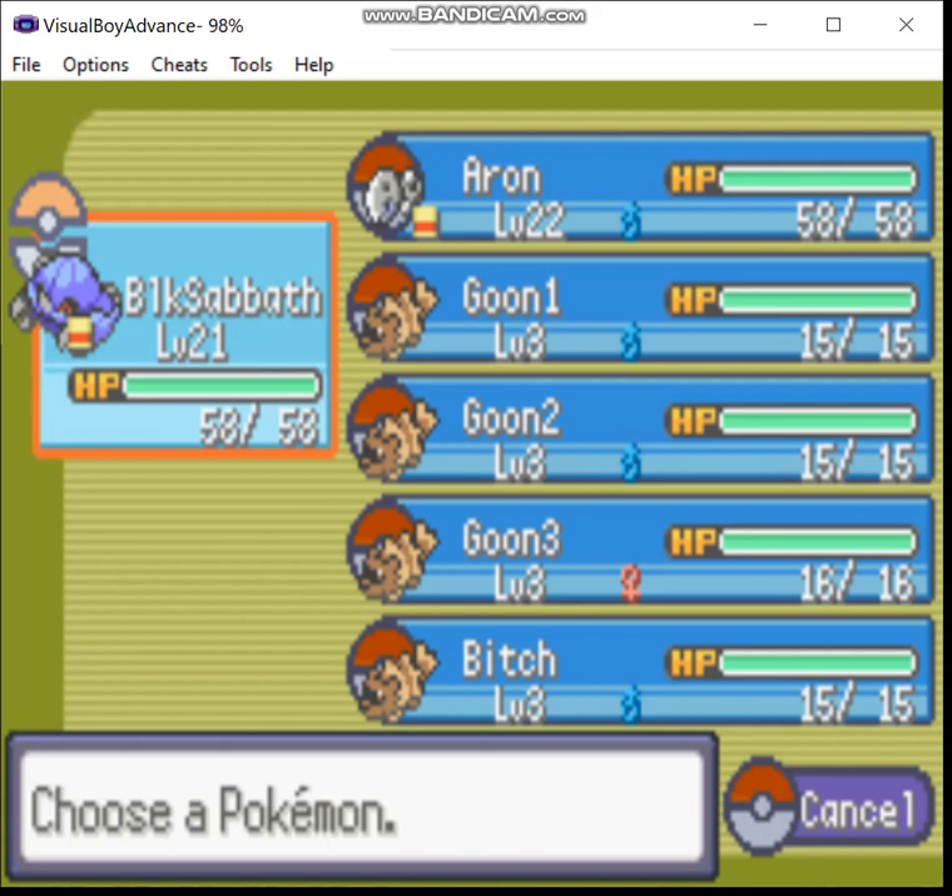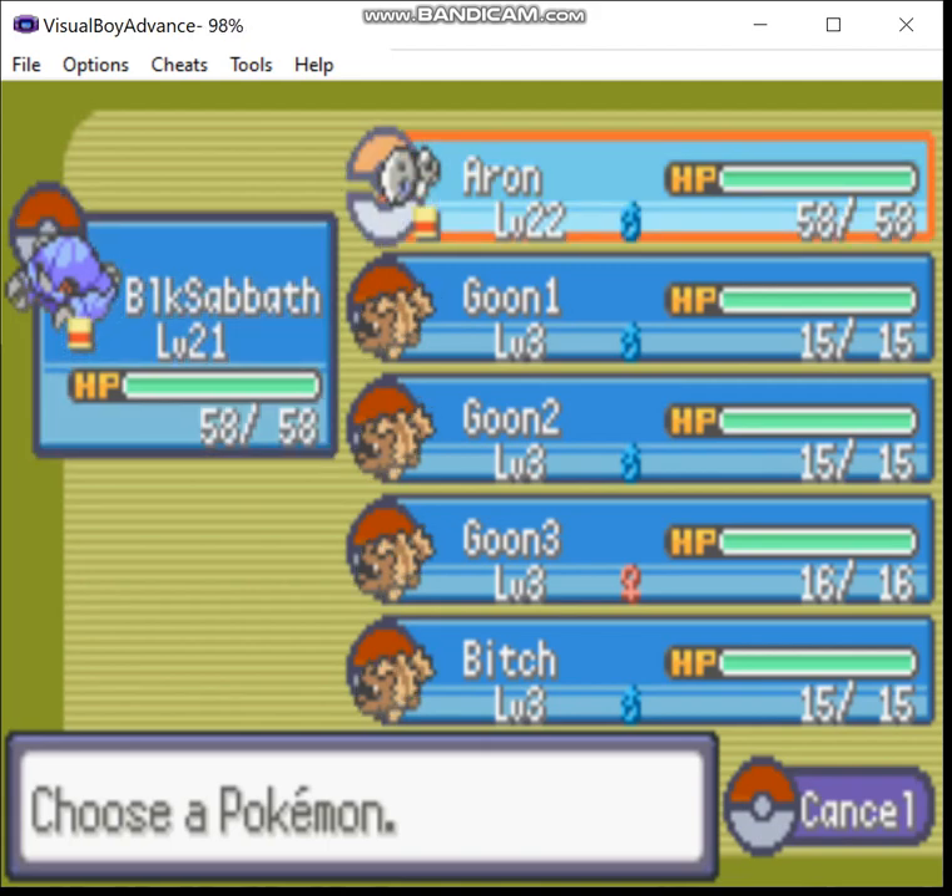Greetings, Zero here. Welcome back to the Steel Maw Type run of Eevee Emerald. Last time we delivered a letter to Steven, and Carter gets a second Pokemon, Aron.